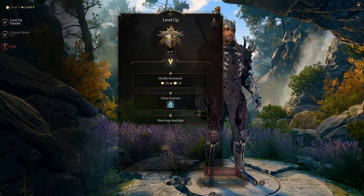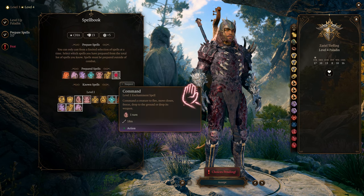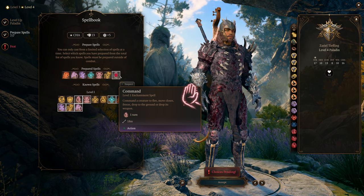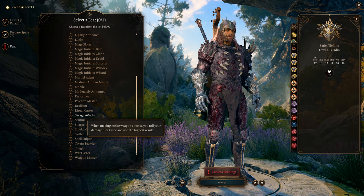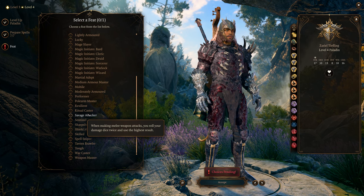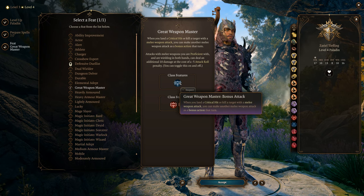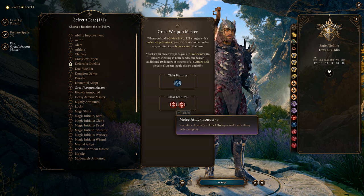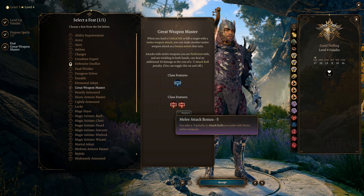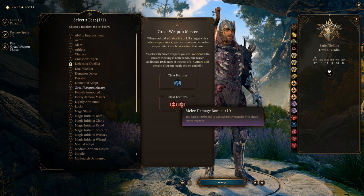At level 4 we get a feat and more Lay on Hands charges. I like Great Weapon Master for a few reasons: when you land a critical hit or kill a target you get an extra attack as a bonus action — great as long as you haven't used your bonus action. The downside is minus 5 to attack rolls with heavy two-handed melee weapons; however the bonus is plus 10 damage, so it evens out.